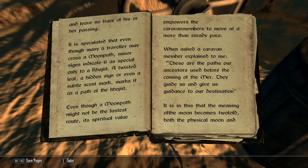It is speculated that even though many a traveller may cross a moon path, minor signs indicate it as special only to a Khajiit — a twisted leaf, a hidden sign, or even a subtle scent marks it as a path of the Khajiit. Even though a moon path might not be the fastest route, its spiritual value empowers the caravan members to move at a more than steady pace. When asked, a caravan member explained: 'These are the paths our ancestors used before the coming of the Myrr. They guide us and give us guidance to our destination.'